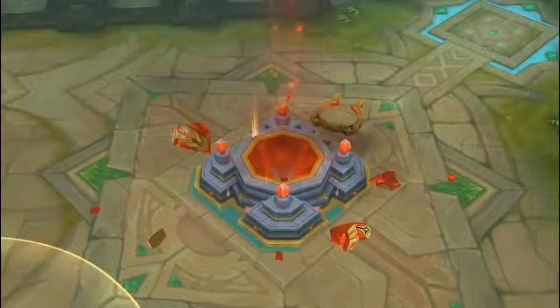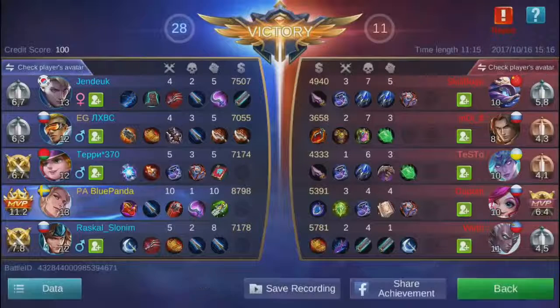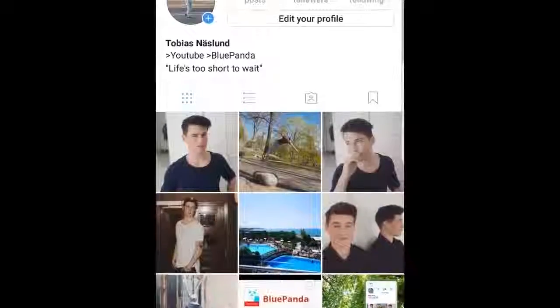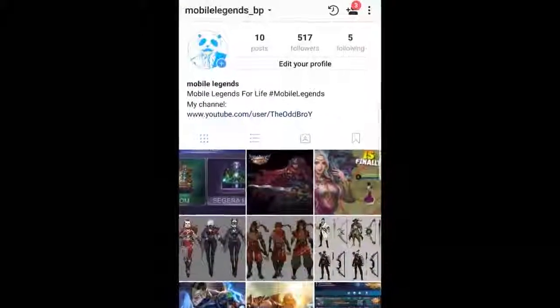Let's quickly look at the stats. I dealt about 40% of our team's damage, which is mad because I didn't feel like I was fighting that much, and it was a very short game. I only took 16% damage and dealt 19% damage to turrets — fairly good. Remember to follow my Instagrams, links are in the description. I hope to see you next video — but as always, thank you for watching.